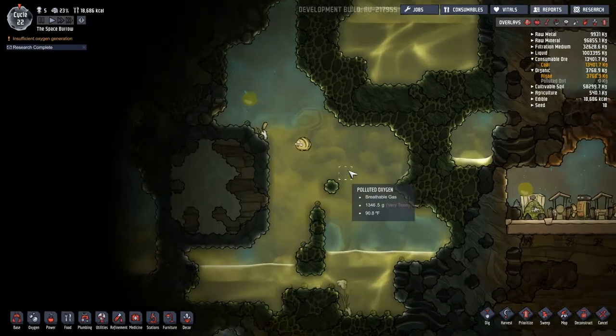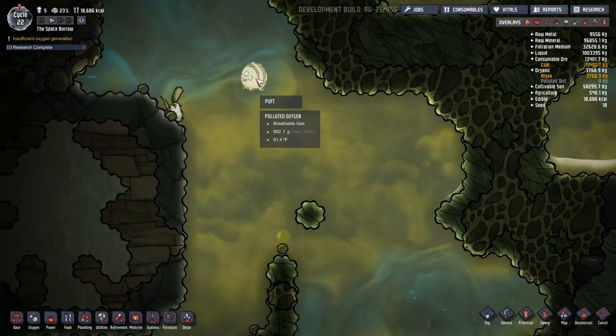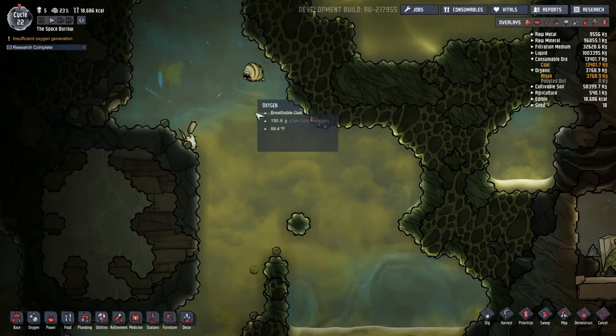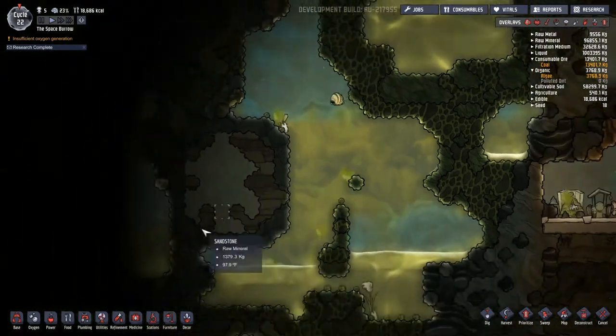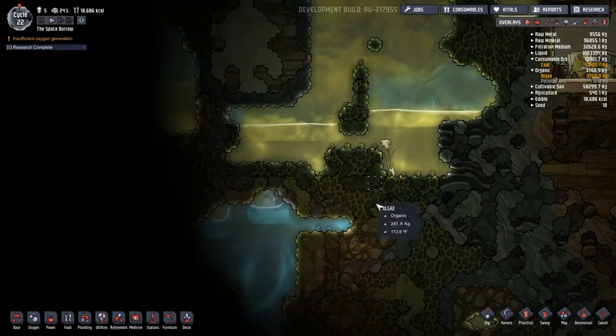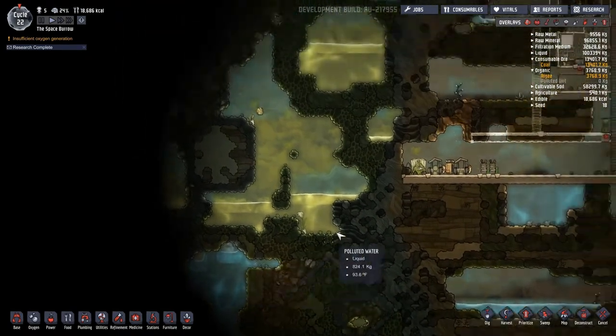These guys are kind of fun to watch. He got rid of that slime. Ah — steam geyser! This is warming this area up. Okay, well there's our freshwater supply.